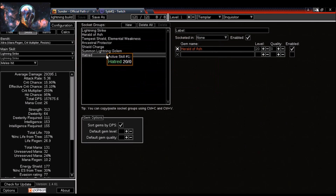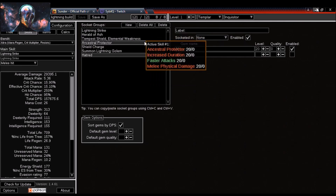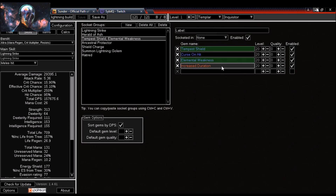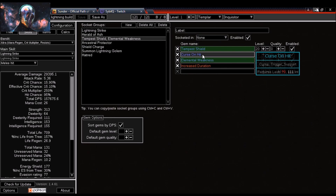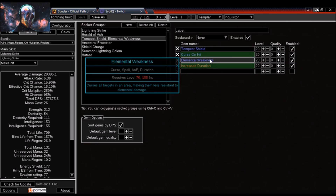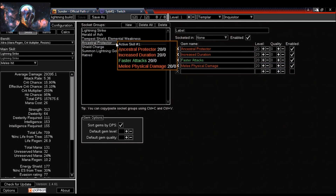For auras I'll be running Herald of Ash, which takes 15% of physical damage and adds it as extra fire damage, and Hatred, which takes 30 to 40 percent of physical damage and adds it as extra cold damage — so more elemental damage on top of Lightning Strike. I'll also be running Tempest Shield with Curse on Hit, Elemental Weakness, and Increased Duration. Increased Duration keeps Tempest Shield active longer so I don't have to recast it as much, and when it hits, Elemental Weakness will be applied to all targets.